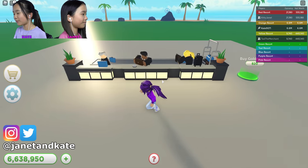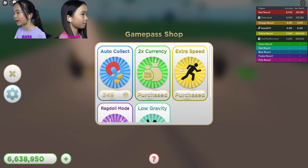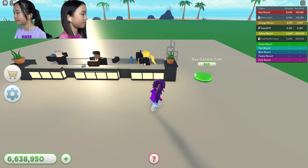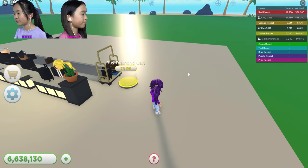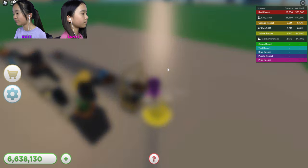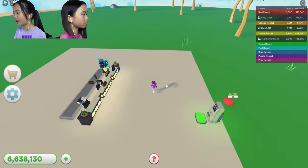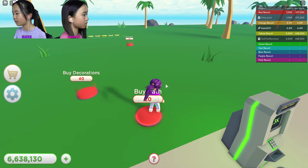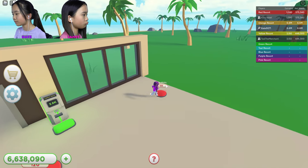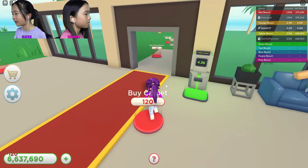I bought 6.6 million dollars to start off with, and I also got some game passes: times two currency, extra speed, low gravity, and golden cart. I'm gonna buy the diamond cart for 79 Robux — oh I got it, it's beautiful! I think I need to buy the walls and stuff real quick so I can unlock more areas. It's pretty — there are people in here already.